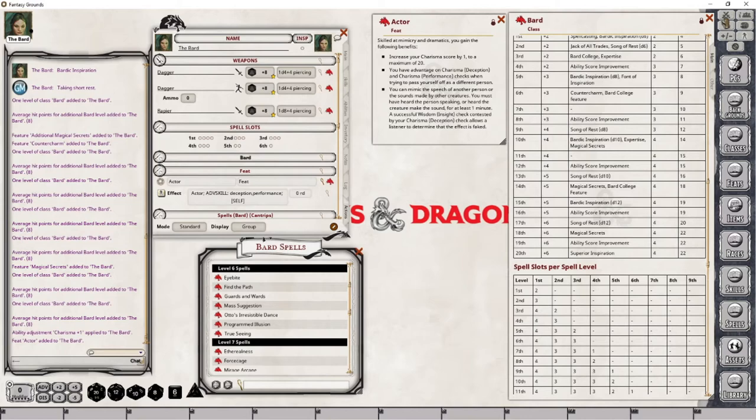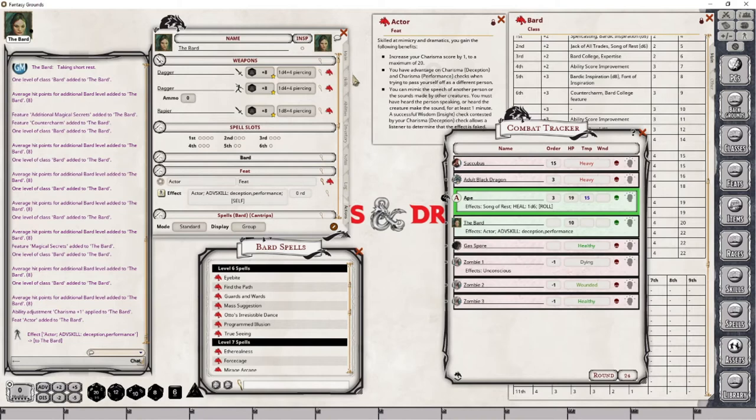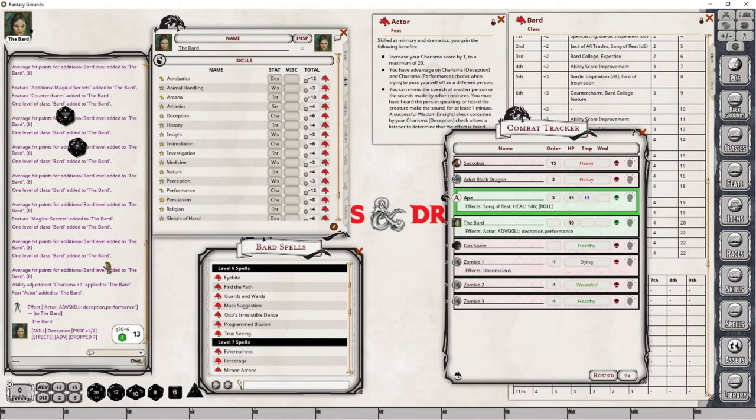I'm going to quickly pop this open, drop this effect onto my character, go over to the skill point here, and make a deception roll — and we should see it rolls twice, which it does. This means it's working the way we anticipate. I rolled a 7. For anyone who can see the color green, you will notice the die is greening in color — that tells you it is an advantage roll. If you are unable to see green, look for the keyword ADV. If it is red, you would look for DIS for disadvantage. That's everything we need to do for that bullet point of this feat.